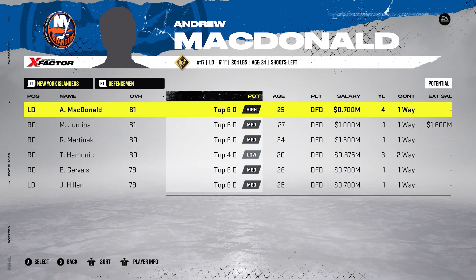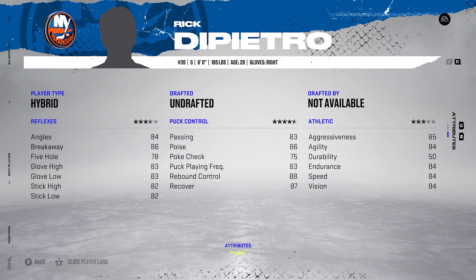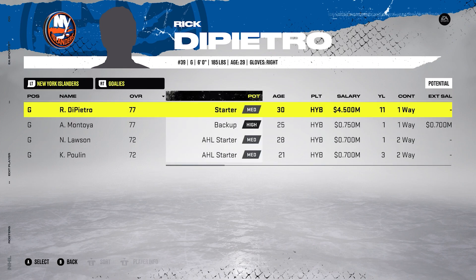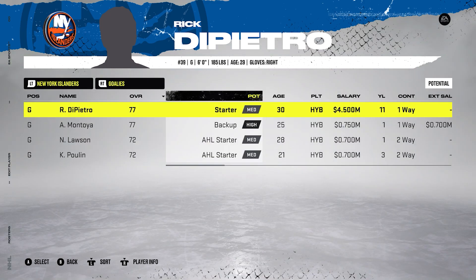There are some crazy contracts in this roster build. Rick DiPietro is 77 overall at this point because he was pretty cooked — his durability was bad, and I actually made his durability 50 overall, though I should lower that to around 36 before releasing. He's signed for 11 years at 4.5 million. In test runs he drops down to like a 74 overall after only a few seasons, so you could be paying a 74 overall player 4.5 million for like eight seasons.